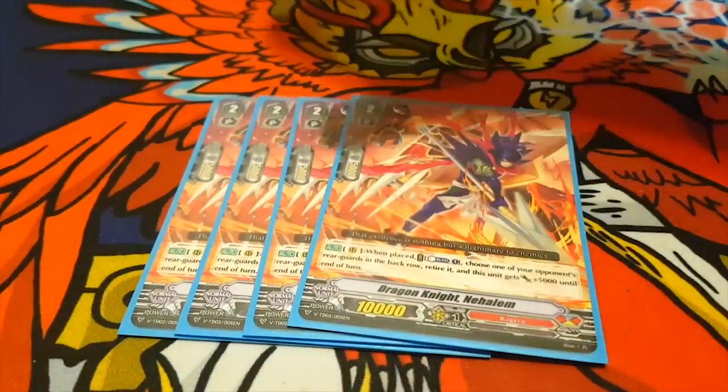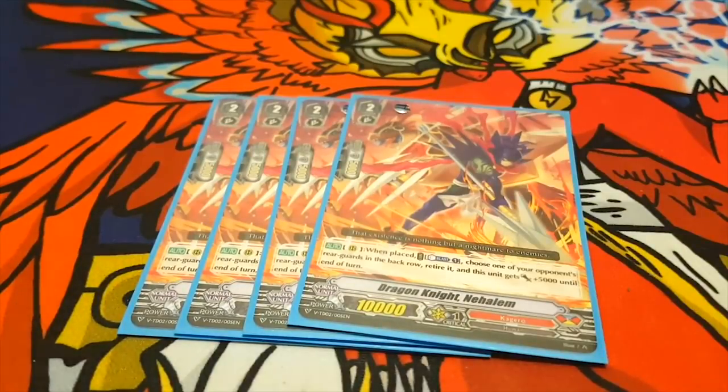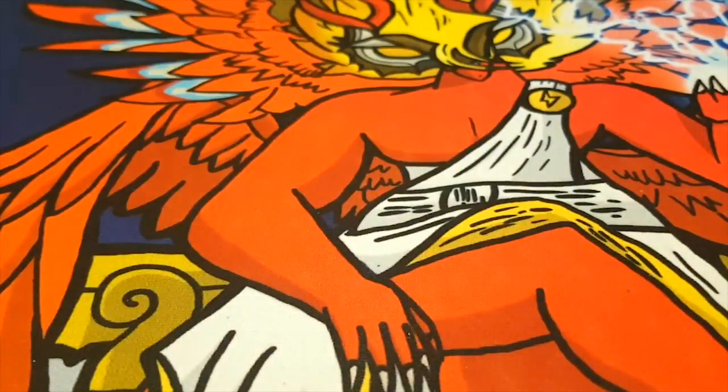Next, we run four Dragonite Nahalem. Really good card. When placed on Rearguard, Counter Blast 1, choose one of your opponent's back row, retire it, and this unit gets 5k until end of turn. It's good to snipe those pesky grade ones — like Wingle for Royals, Circle Magus for OTT. Just snipe the back row units, those boosters you don't want to deal with.